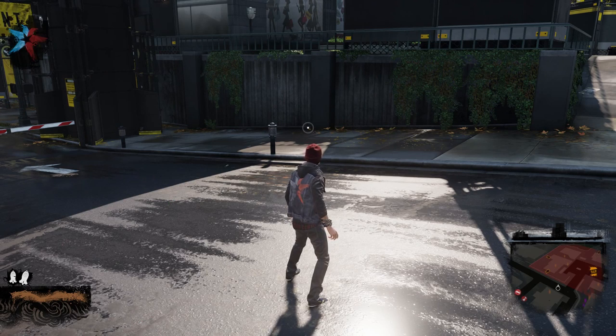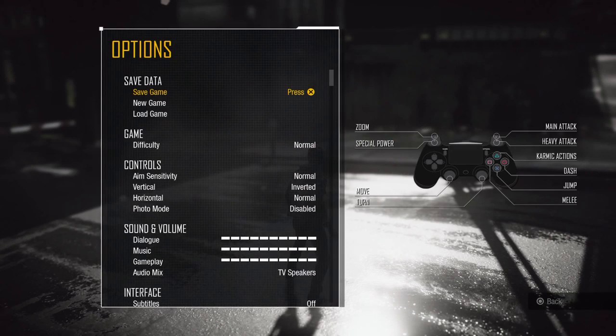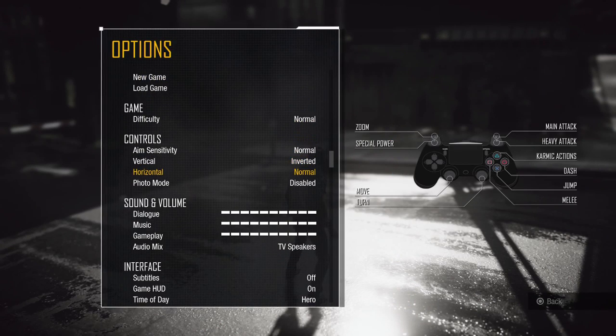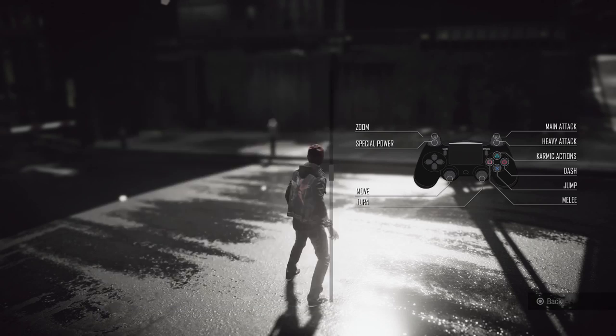The first thing you need to do is enable Photo Mode. Open the Pause menu, hit Triangle to access the Options menu, and navigate to the New Photo Mode option. Set it to Enabled. Now you can click the left stick to enter Photo Mode any time you have control of the camera. Let's try it!